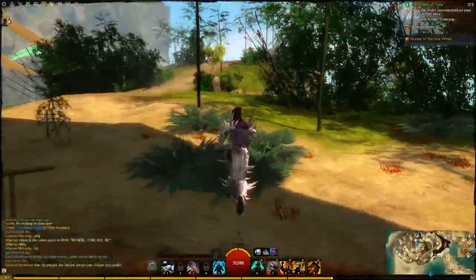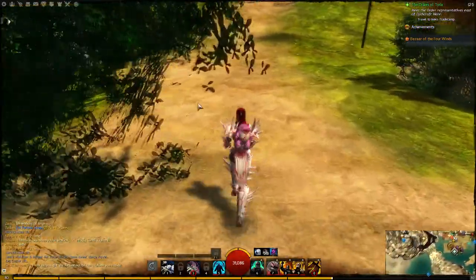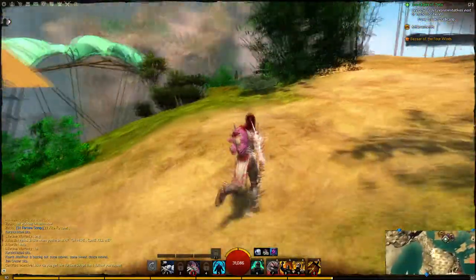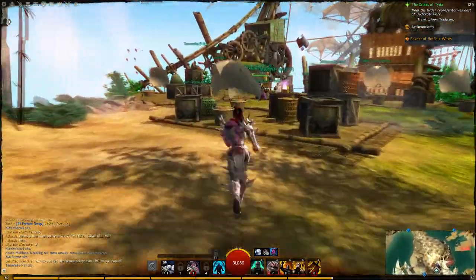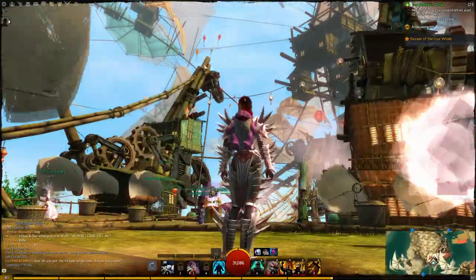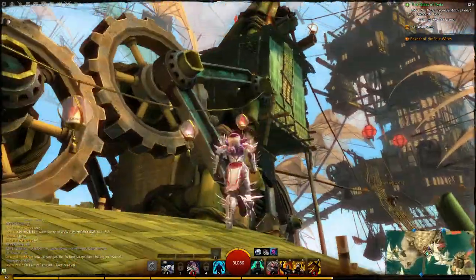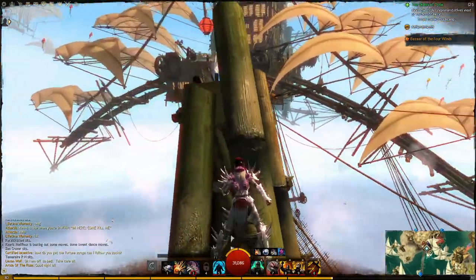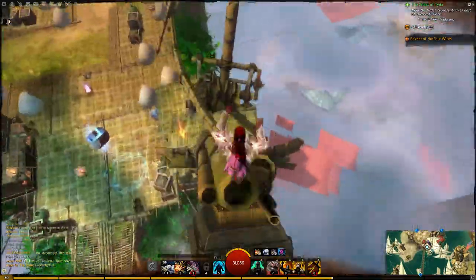There's going to be one that we're not going to be able to reach, and I'll show you that one in a second because I have no idea how to get to it yet — I got it because a guildie had a portal down and I just used that. When you come to this area, there's going to be a Sky Crystal up there. Jump up here, jump up here, jump up here, one more jump, and then you're here — grab this one and walk your way back down.